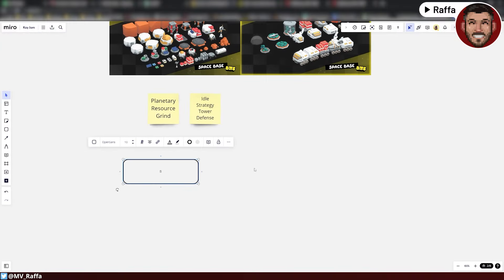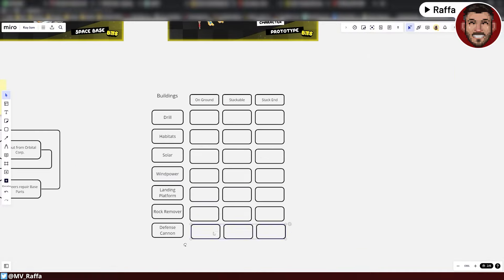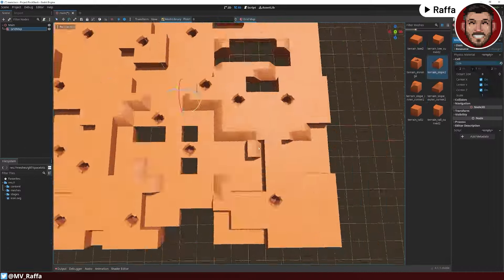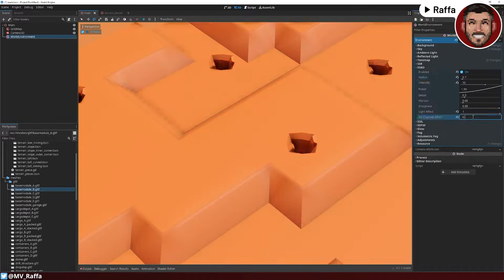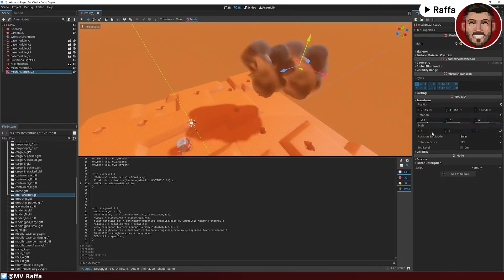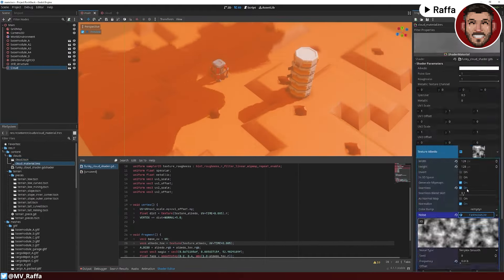Checking out the asset packs, the one with the Mars surface vehicles and planetary surface really caught my attention. So I wanted to create a little base builder game — I never made something like that, so I wanted to use it as a learning experience. I imported all the meshes and started creating a grid map with all the terrain elements the pack provides and built a quick map. Next, I set up the camera and the environment so I had a nice idea how I wanted the game to look and feel. I really liked how it turned out — to break up the big shapes of the terrain, I wanted to create a cloud shadow using a sphere and a shader.